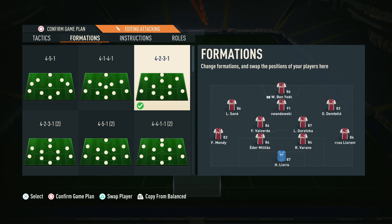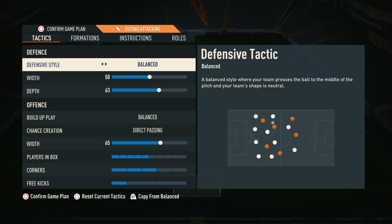The 4-2-3-1 is obviously one of the most popular formations in the game, and it's a formation I always go back to when I'm struggling. Whenever things aren't quite clicking, or a new patch comes in and things aren't working how they used to be, this is always a great formation to fall back into. It's tough to break down, good offensively, and great for a possession-based play style. If you're someone that struggles, this is always a good formation to have in your game plans.